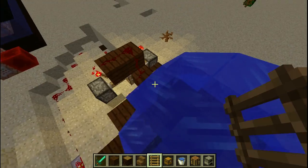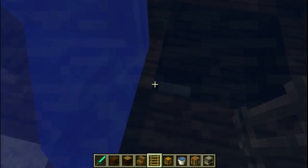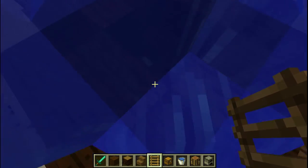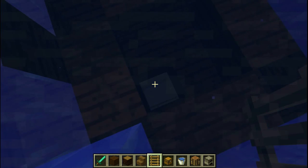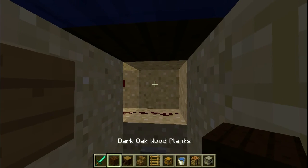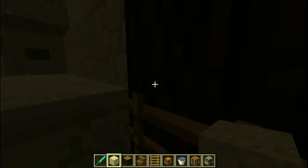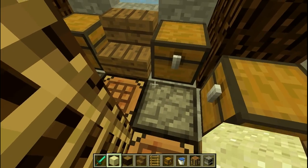We also have redstone dust going down here for the other button. If you come down here you can see — it's very hard to get down — but as you can see, if I break this block, this is the redstone dust that goes up to the T flip-flop.